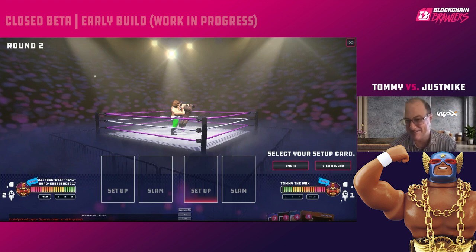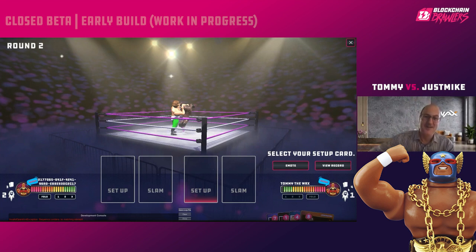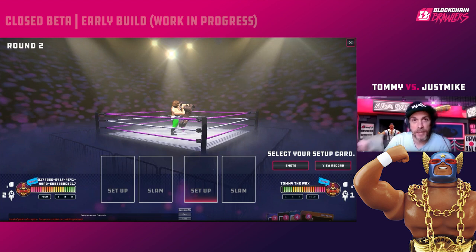I only took one bit of damage there. Since we're on a live stream, Mike can see my cards — we'll deal with it. Now notice that I did fold, so now I have four cards to choose from down here. I kept one card from my hand and got three more. Mike's power score went up by one because he won the hand.